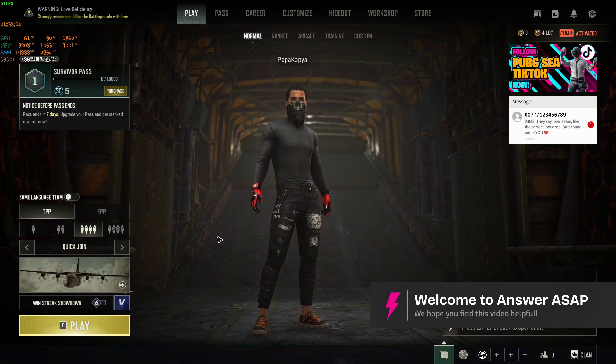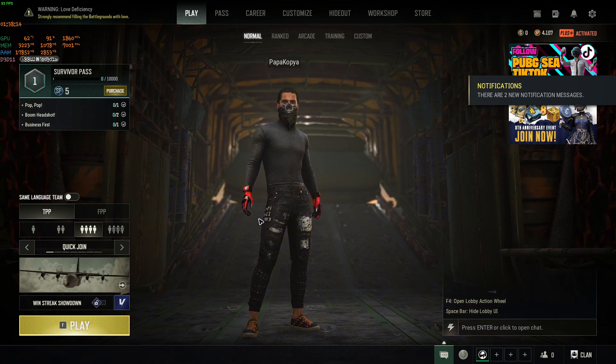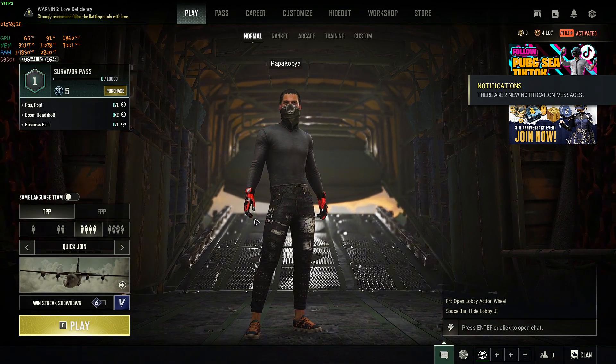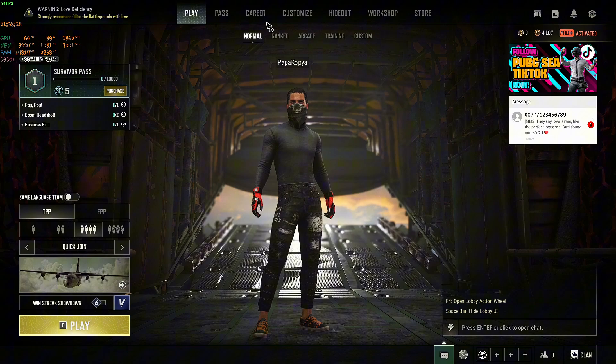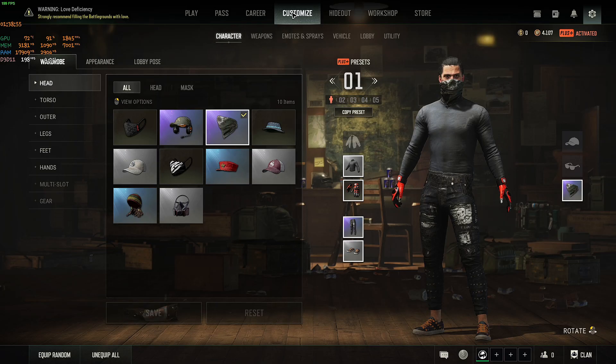Welcome. In this video I'll show you how to change your name in PUBG PC. We are on the lobby, so what we're going to do is just hover our mouse right here at the top and click on Customize.